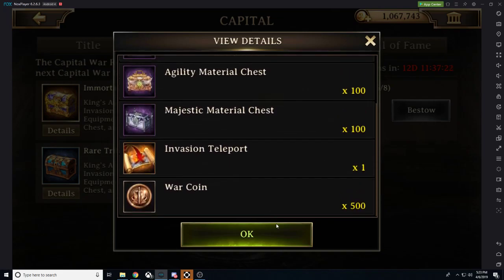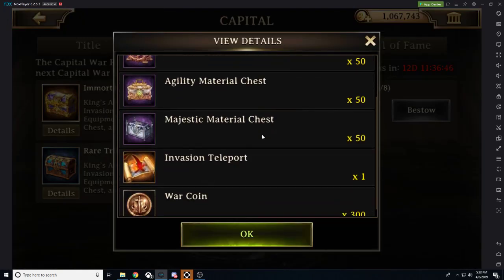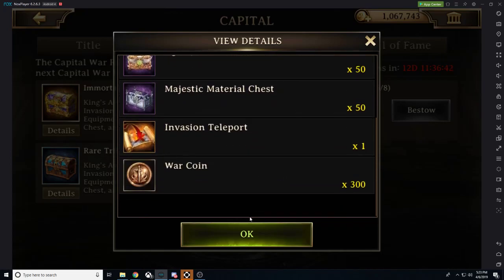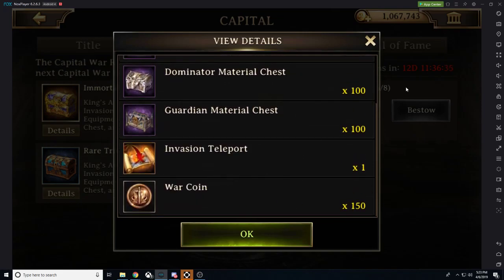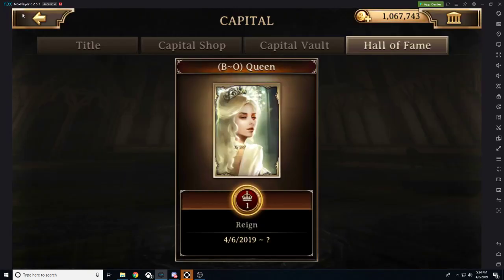You also get 500 war coins, which can do you a lot of good — there are so many amazing benefits in the war coin shop. Here's the catch: when you open the invasion teleport item it only lasts 12 to 24 hours, so it might be in your best interest to save it for when you actually need it. The epic chest gives you half of everything except war coins, and the rare chest gives level 30 gear times 100 and half the war coins of the epic. There's also a little hall of fame.